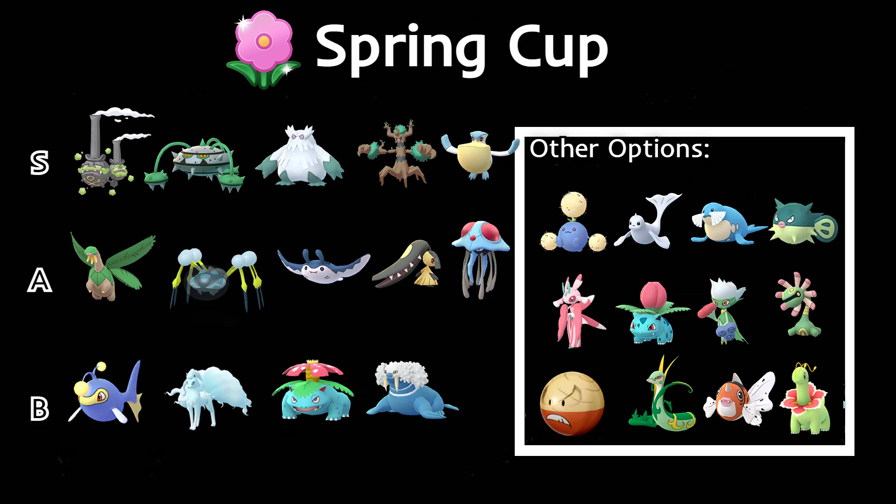Venusaur is another great pick — Sludge Bomb against Wheezing is strong, though it has to watch out for Overheat. Wheezing also has to watch out for Sludge Wave. Then we have Wooloo with the fast Icicle Spear — really strong Pokémon.